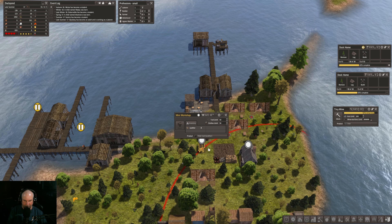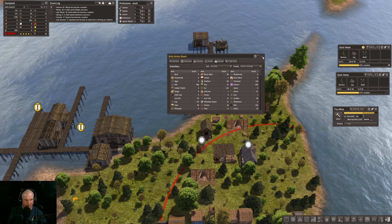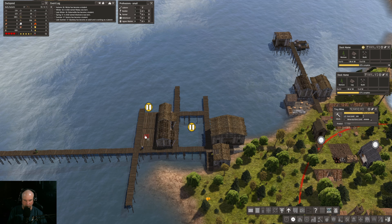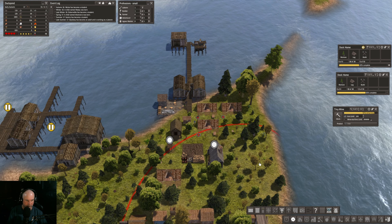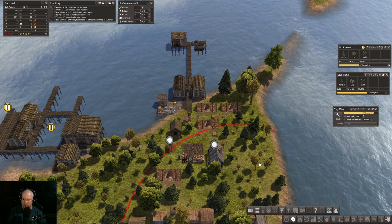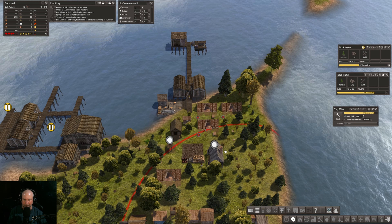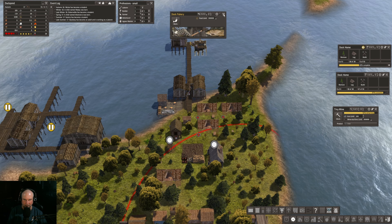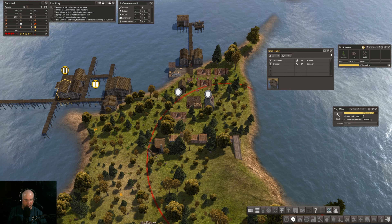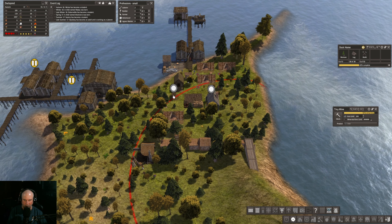Mini workshop — do we have any leather or anything? 40, okay. Well, let's get this house built. I have to watch the iron and tools here; at some point we'll have to shift somebody back. How many people do we have in there? Only two — okay, there's the house built. Let's take our builder out.